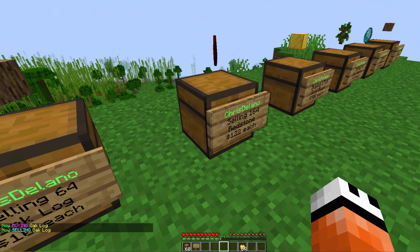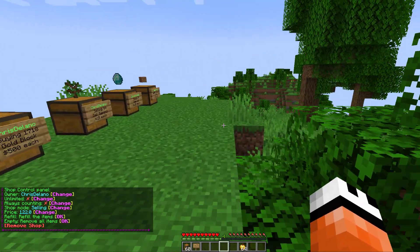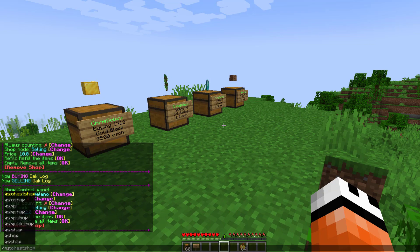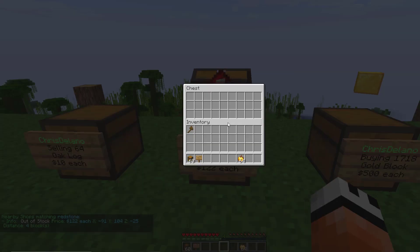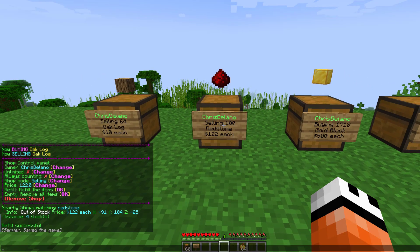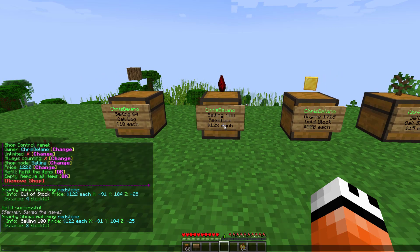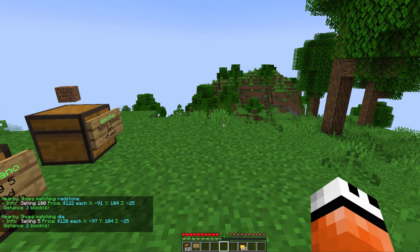I prefer right-clicking and clicking in chat — much easier than typing. One cool command is quickshop find. If I search for redstone, it says there is a nearby shop at these coordinates, four blocks away, but they are out of stock. If I refill it and run the same command, it says they are selling 100 and tells me exactly where it is.